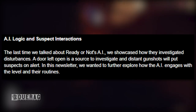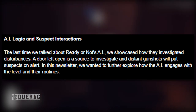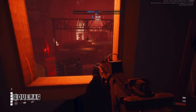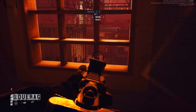Moving on to AI Logic and Suspect Interactions: 'The last time we talked about Ready or Not's AI, we showcased how they investigated disturbances — a door left open is a source to explore and distant gunshots will put suspects on alert. In this newsletter we wanted to further explore how the AI engages with the level and the routines.' It shows a picture we've seen in a previous update — I wish they would explain what all these indicators mean. Underneath the picture it says 'these nodes indicate waypoints, interactable objects in the environment, lighting sources, and more.'